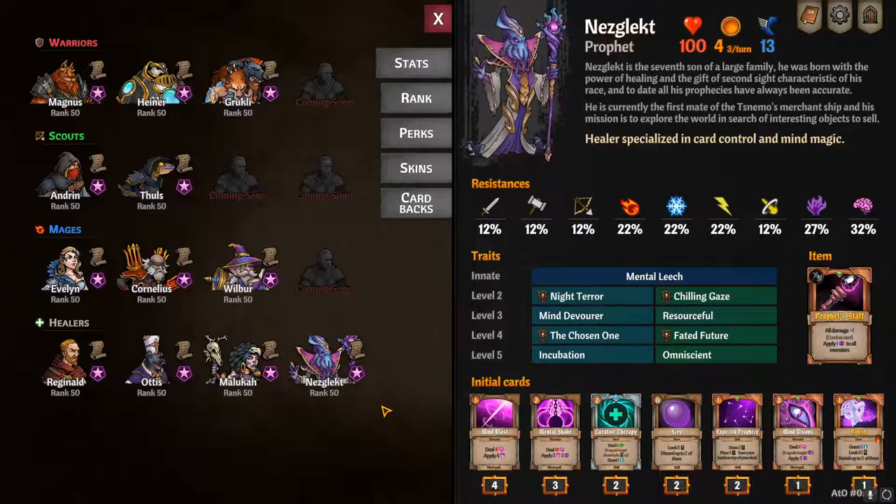After you have that item, once you get to Act 4, you have to go the bottom path to Sneemo's merchant ship and deliver that item to him. Once you do that, that's how you unlock Nezgalect. This is kind of convoluted, but it's definitely worth it — Nezgalect is one of the most powerful healers right now.